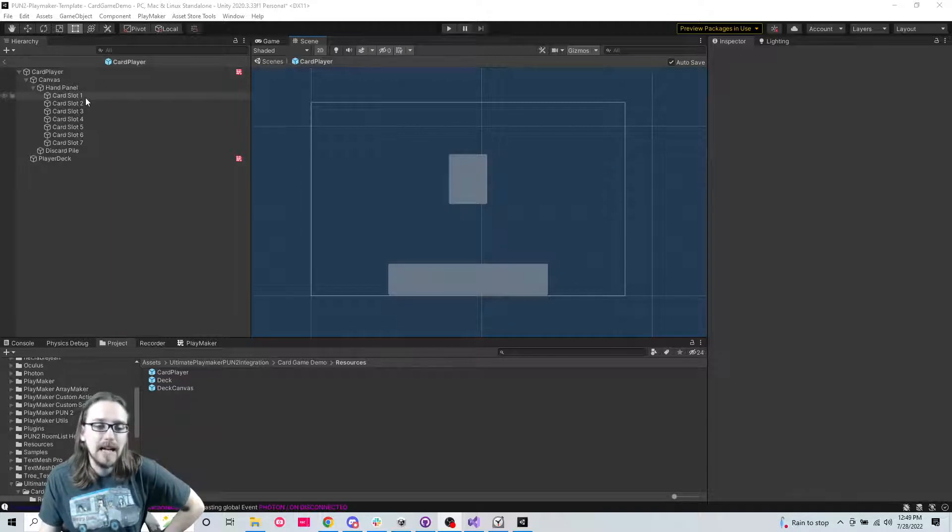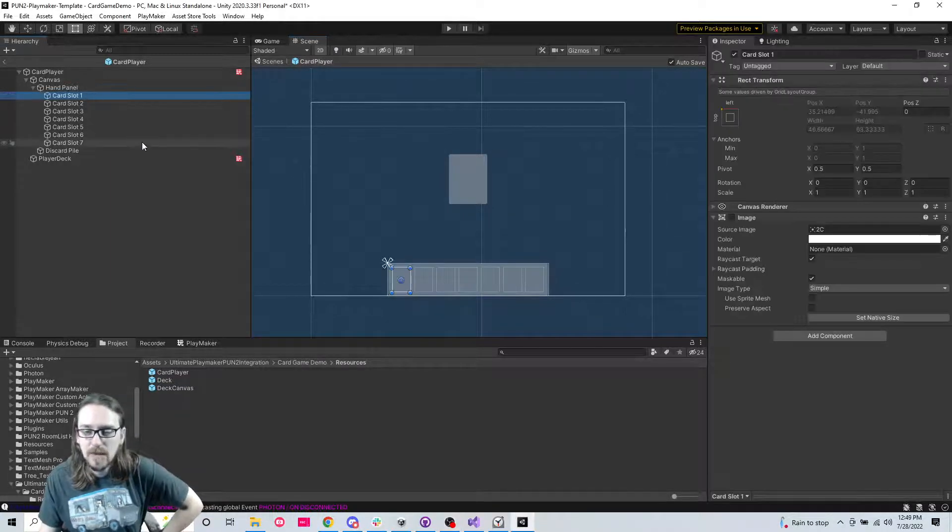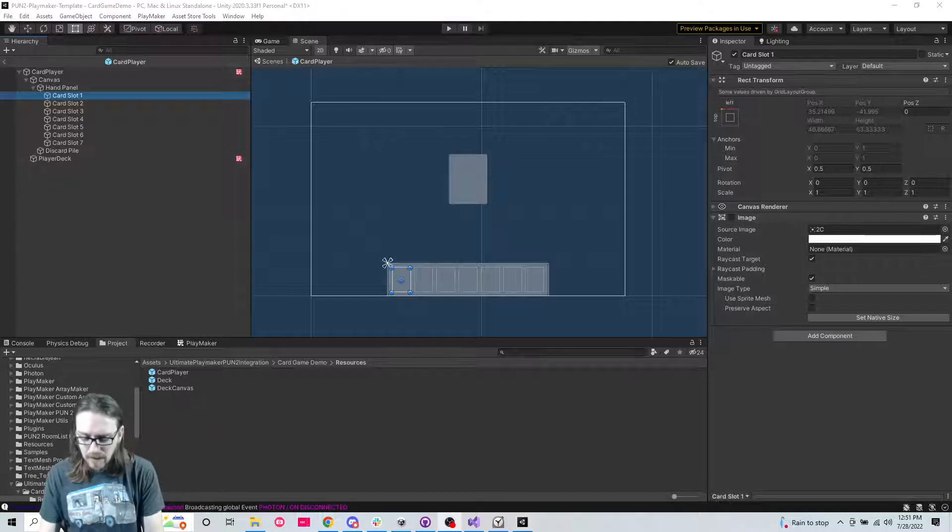This isn't going to be super pretty for the other players because remember our canvas isn't even visible to the other players. We want to be able to click and drag our cards, but I don't want to mess with click and drag. So here's what I'm going to do - I'm going to create an FSM.